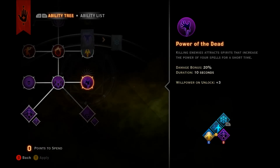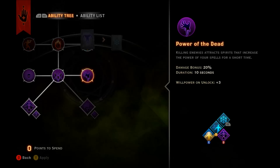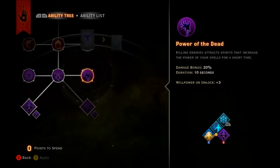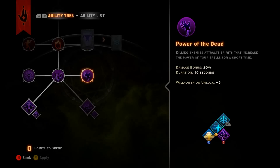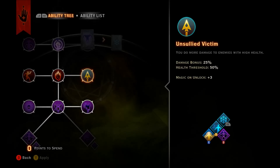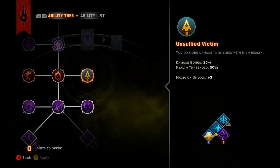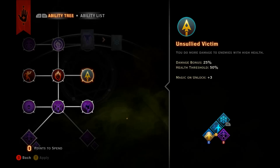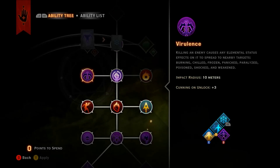Now it starts to get fun — after that's all done, get power of the dead and unsullied victim. This is going to give you a huge boost in damage. Power of the Dead: every time an enemy dies it increases your spells for 10 seconds by 20 percent, and since you'll mostly be killing stuff all the time this passive will mostly be active for most of the game. Unsullied victim gives a 25 percent damage boost to enemies over 50 percent health — combine those two together and it synergizes so well with walking bomb, fade cloak, and fade step.